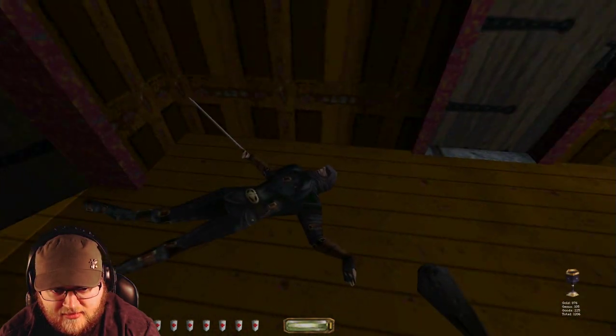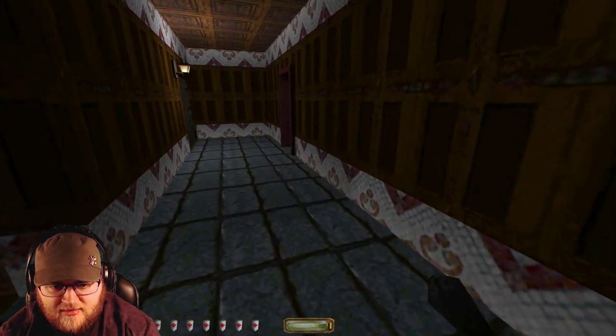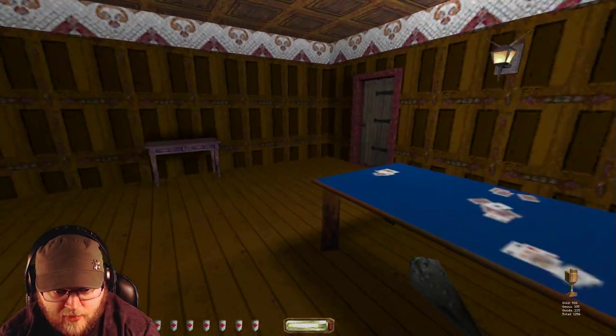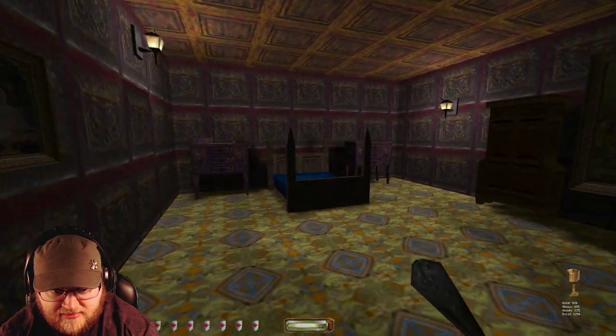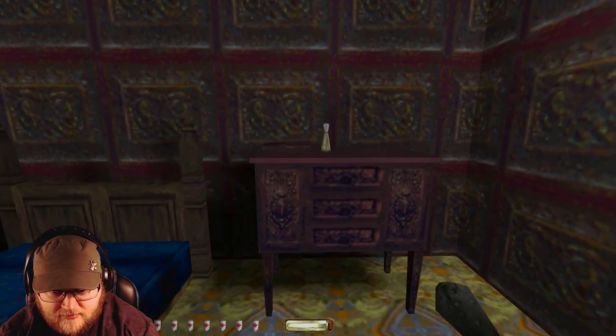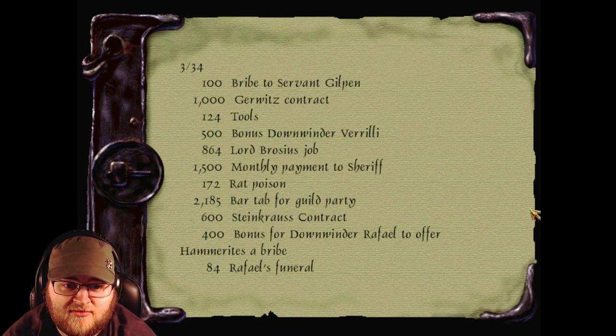Is there only one guard on this difficulty? Last time I played through Thief Gold was on Expert — the hardest difficulty — as a challenge to myself, and it was definitely that. I'm remembering guards being there that are not there on this difficulty. I hope that's the right key. Let's see his ledger — a hundred pound bribe, a thousand pound contract. Tools. Nice little nod to one of the writers, and also her husband who is the composer for this game. A monthly payment to the sheriff. Rat poison. Steinkraus.